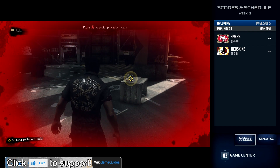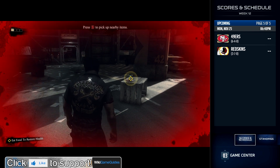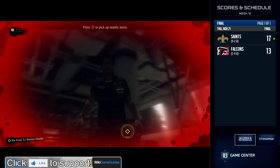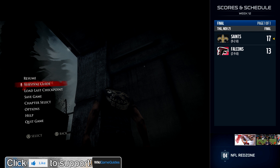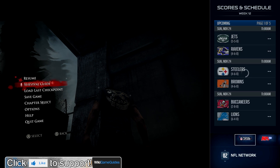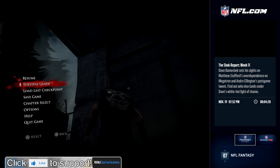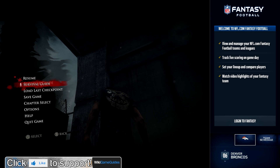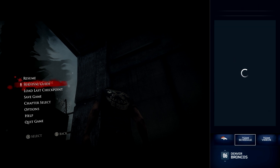They don't really explain this but it's a very handy feature: if you double tap the guide button - so right now I'm running around in Dead Rising - if you double tap the guide button you switch to control of the thing on the right. So I can go to the NFL Network. The Broncos! I have the Broncos set as my favorite team. You can see the last game they won against the Chiefs, and you can look at the whole schedule.